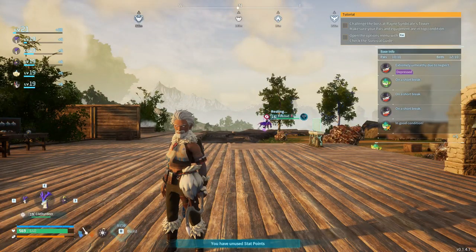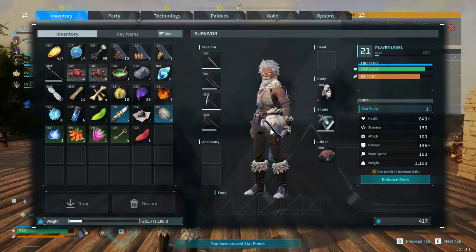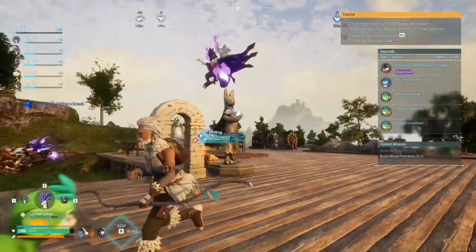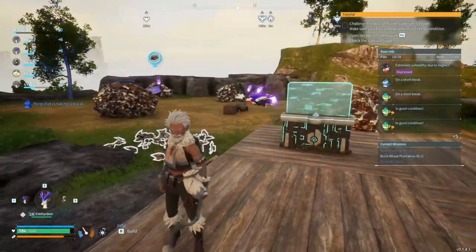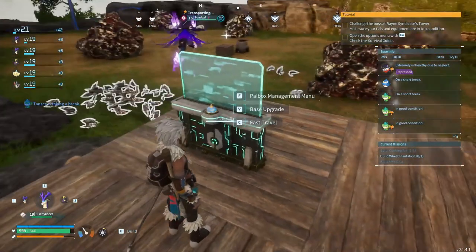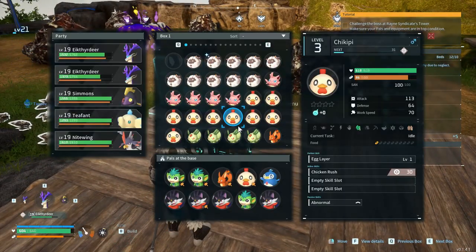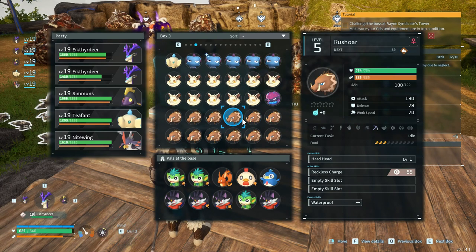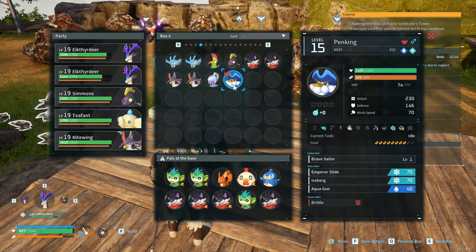Hello everybody and welcome to episode 12 of the Palworld series. I have a level up, let me apply that real quick. The tombats have actually been collecting ore - that's a first. They've been at the base for a while but this is the first time they've actually gone for the ore instead of the normal rocks at the mining site.